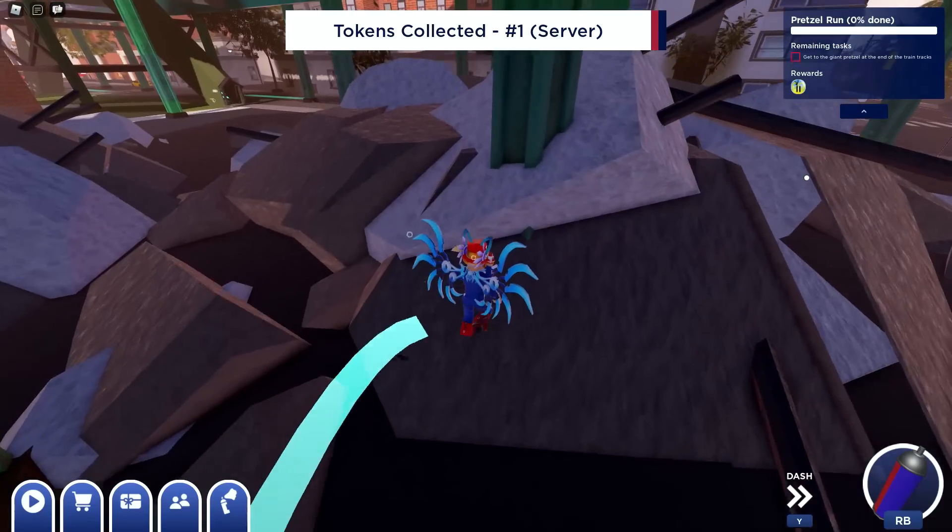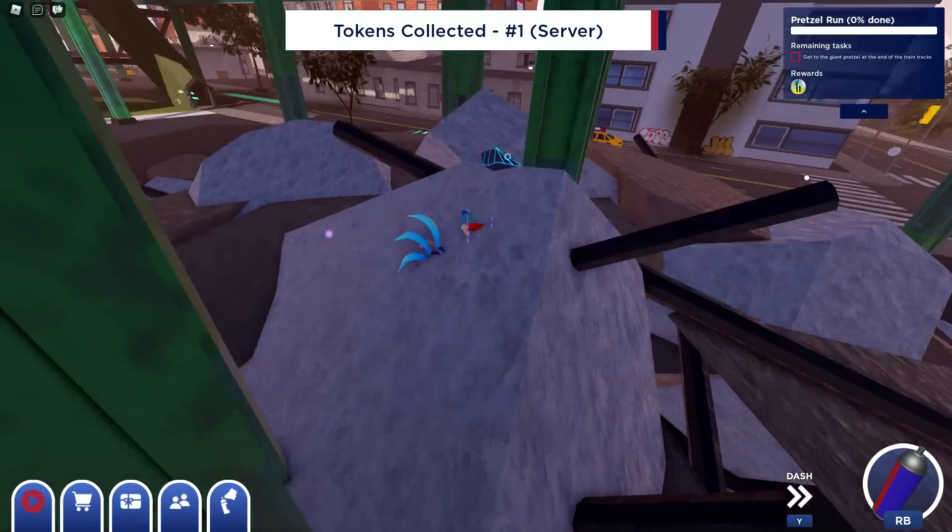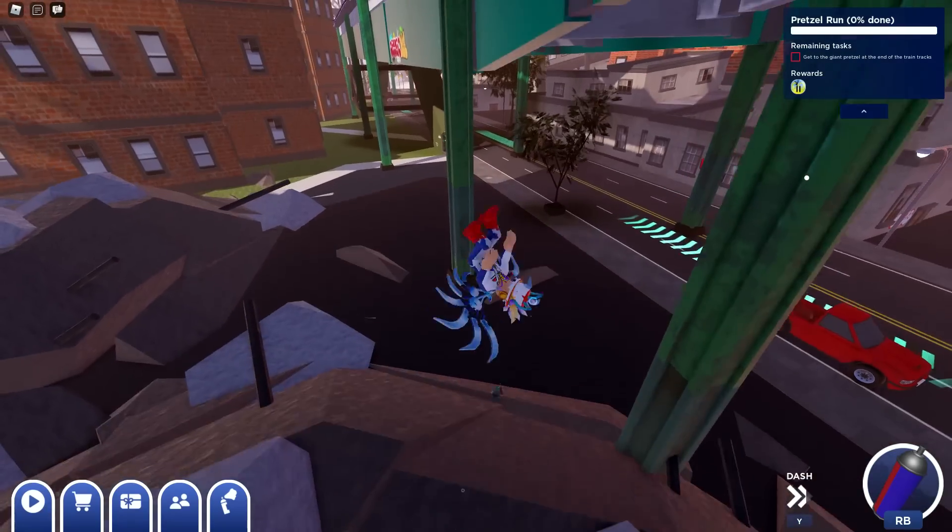On the upper right it shows he gives you a task — he wants you to go to the end and get the giant pretzel at the end of the train tracks. Just follow the direction I'm going here towards the train tracks.